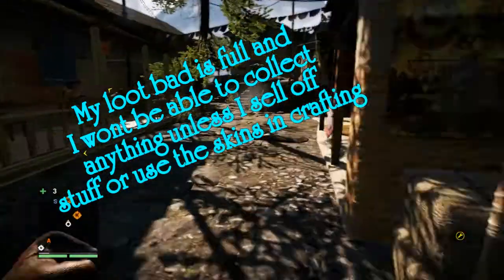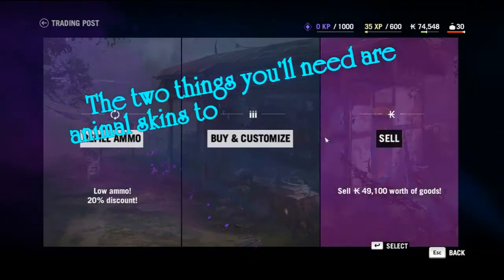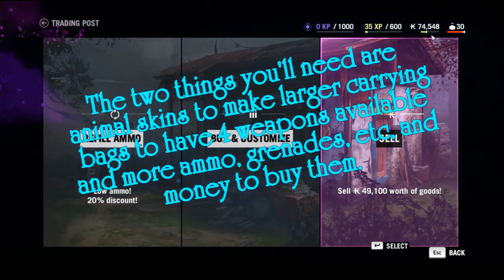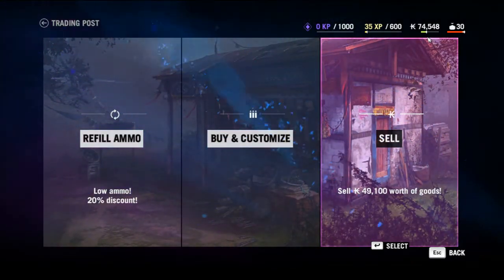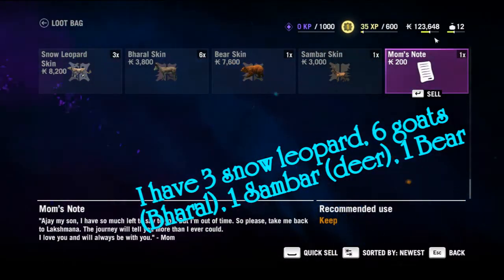The first thing you're going to do when you get into town, if you've collected all the loot chests (the diamonds on your map), is go to sell. You'll notice I have 74,000 rupees collected from dead pirates and cash. Then you hit sell, go to quick sell, and sell all the stuff in your loot bag. Now I have a total of 123,000 rupees.